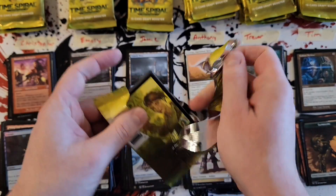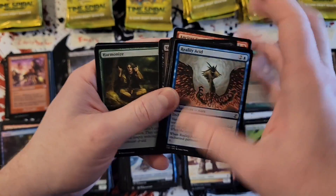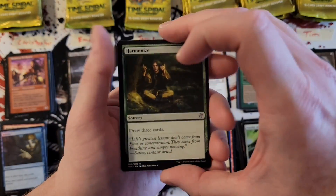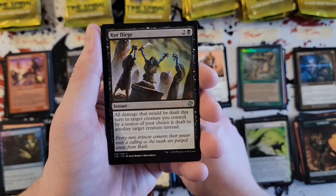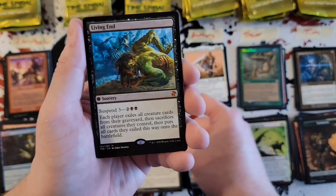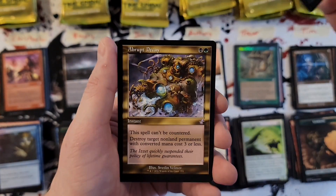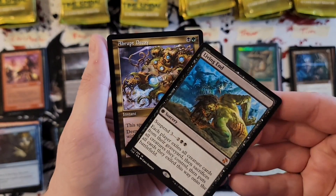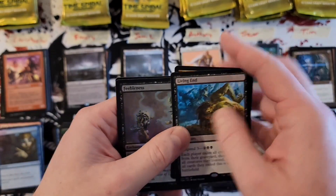Jamie, your third pack — Harmonize again, Poultry Sliver again, Corduroy again. Living End — cool card, not the giant mythic hit but cool card — and an Abrupt Decay, that's actually a pretty solid pack right there. Old bordered Abrupt Decay and a Feebleness foil.